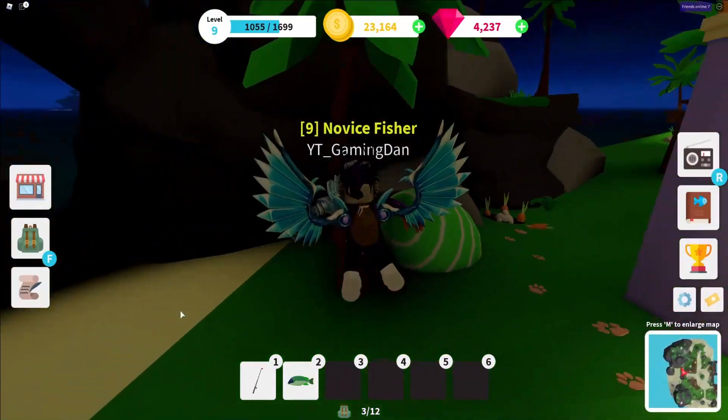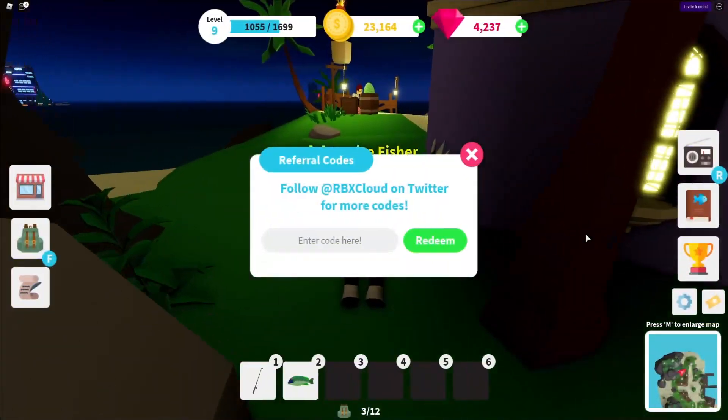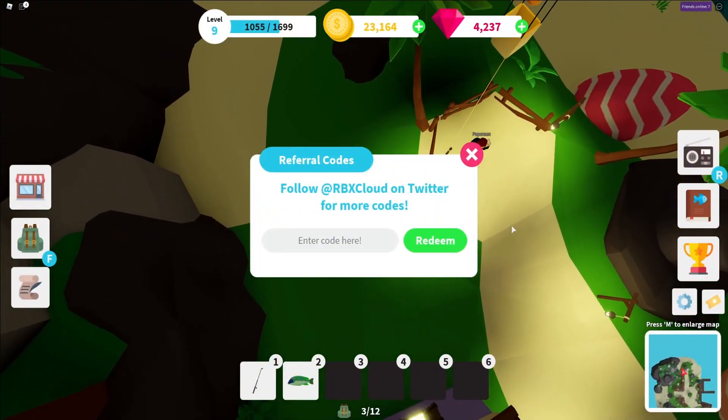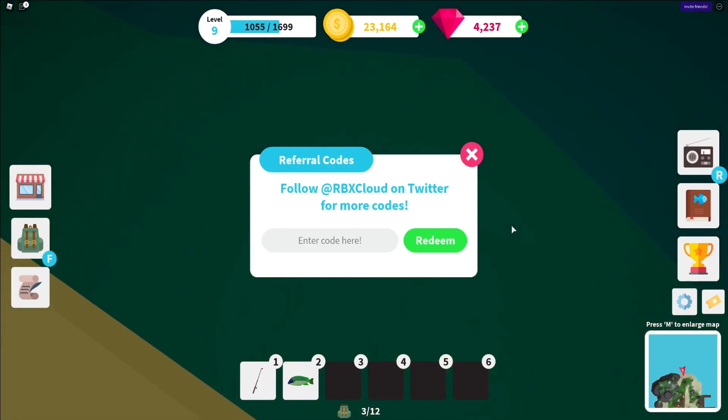If you don't know already, in Fishing Simulator to claim codes, what you're going to want to do is go to the right and click on the ticket icon. Then the code menu comes up. These codes are in no particular order, so let's just get into it now.